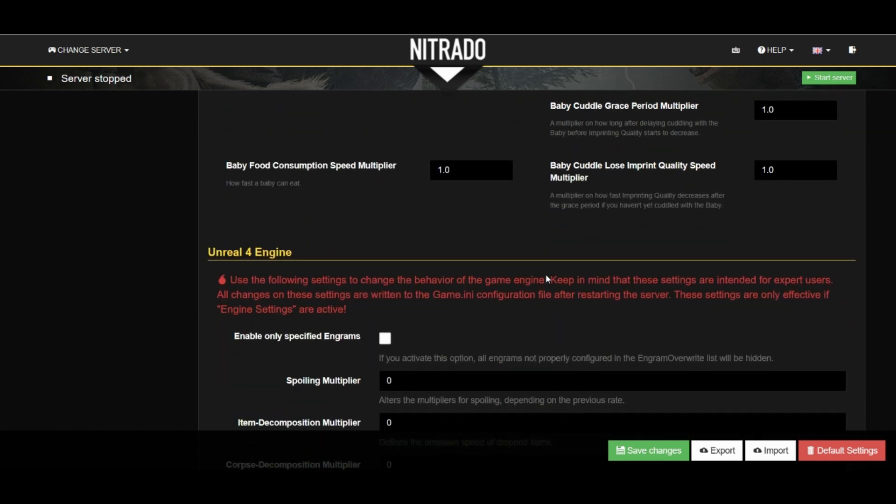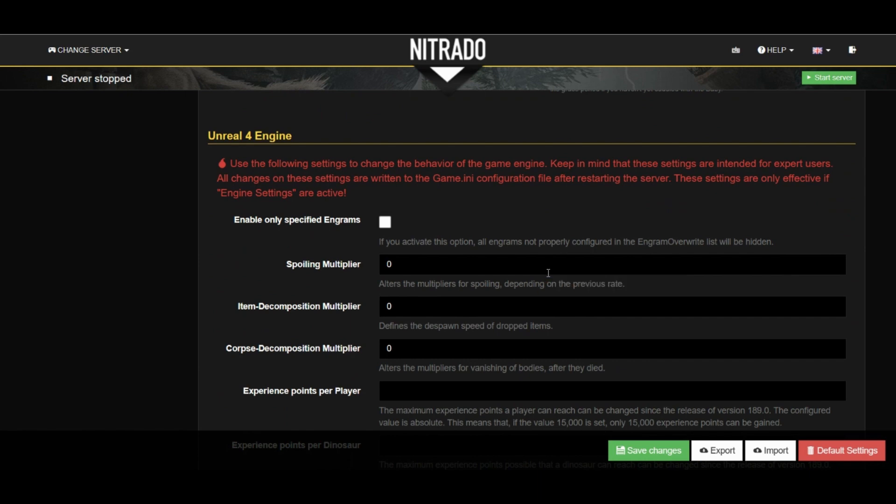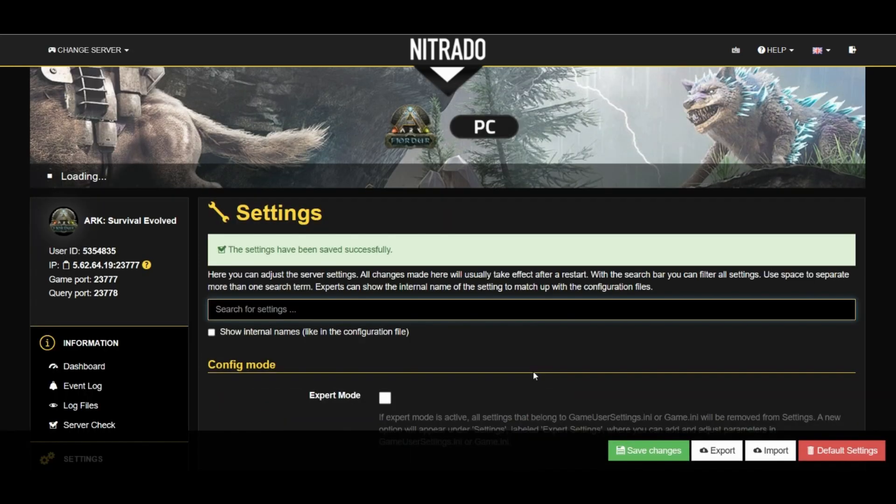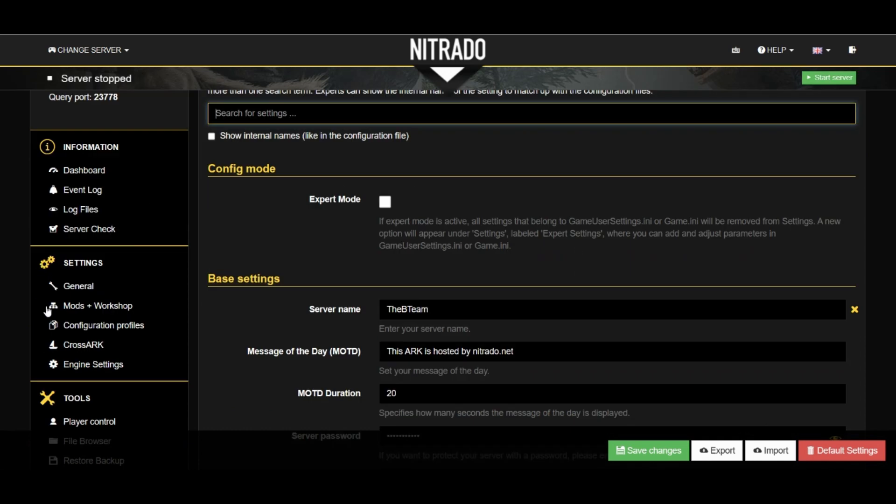We'll go ahead and skip the Unreal Engine 4 section down here at the very bottom, and we're going to go ahead and hit save. Now we have our first set of settings done.